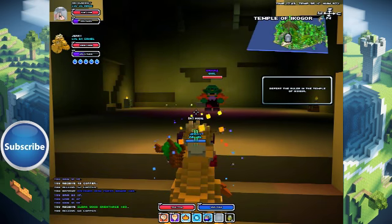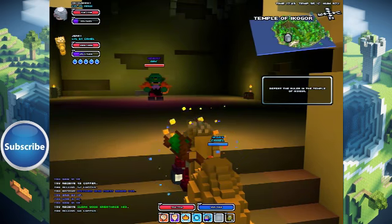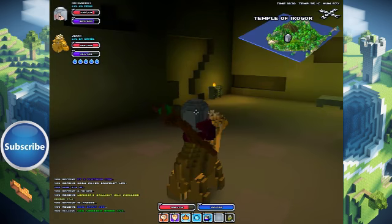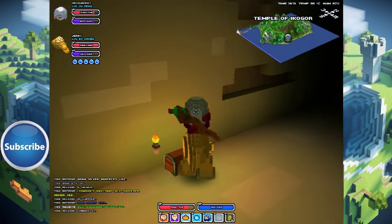Here's the boss — Kaz. He's a mage, he's an orc. There's a chest over there and stuff like that. And now I'm gonna kill him. Okay, just killed him.